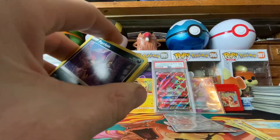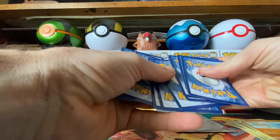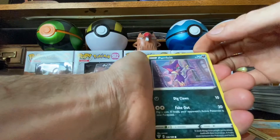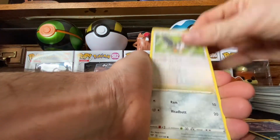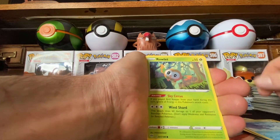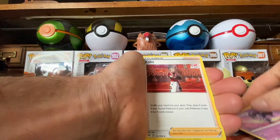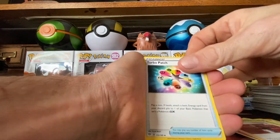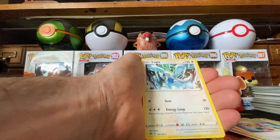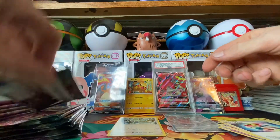Code card and one, two, three, four. Got a Purrloin, Starly, Archen, Torchic. Rolling it — Fighting Energy, Gardevoir, Kabu, Turbo Patch. Reverse holo Haxorus and for the rare a non-holo Lugia. Okay, not too bad, not too bad.